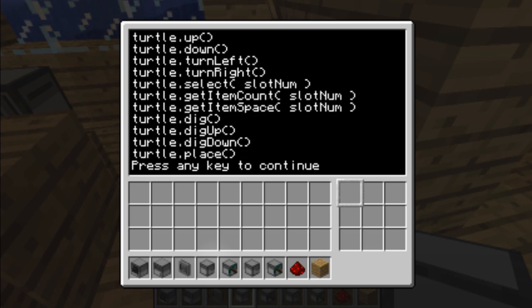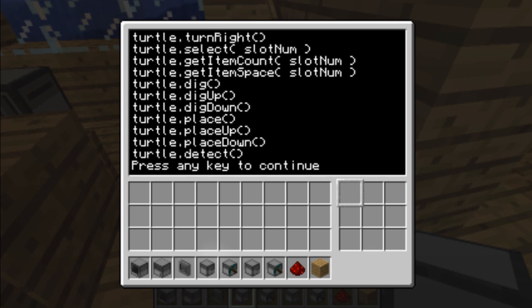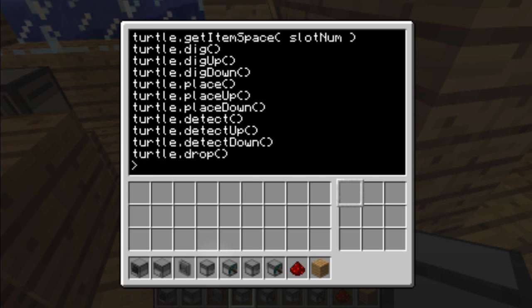Then you have the digging functions: dig, dig up, dig down — pretty much self-explanatory. Just like the place functions: place, place up, place down. These will place the block in front, up, or down depending on the function you're using — it will put down the item which is selected. Detect functions are also self-explanatory: it will return true if there's a block detected above, in front, or below. It won't detect humans or players though. Finally, turtle.drop will drop the selected item or stack. That's all for functions.